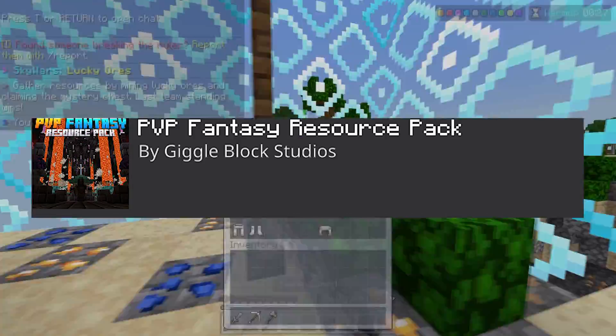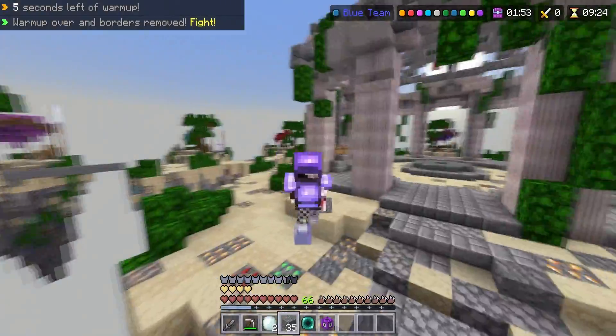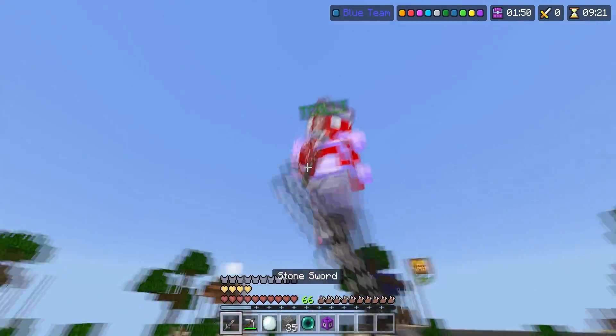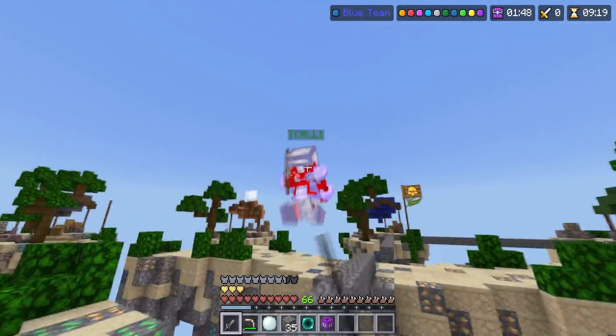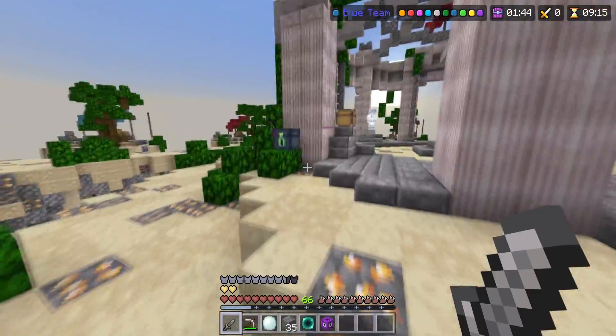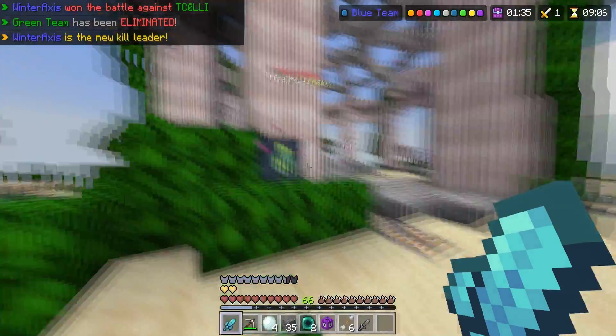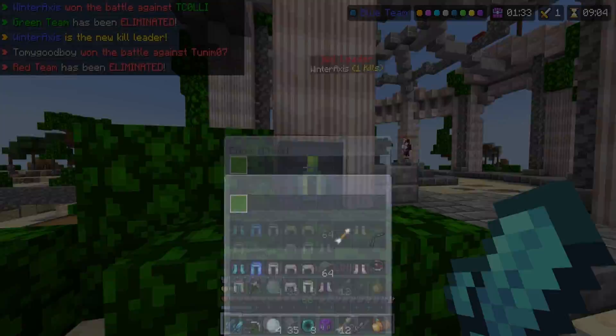The next marketplace texture pack we have is called PVP Fantasy resource texture pack. This texture pack combines PVP and fantasy. Right off the bat, they actually don't have a custom sky. Let me get this guy real quickly. There's no customization to the sky, which I personally feel is such a waste — like seriously, if I'm paying a good amount of V-bucks, I should be getting at least a good custom sky.